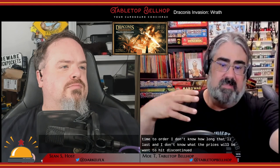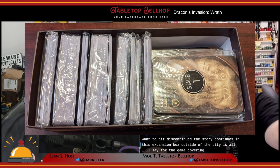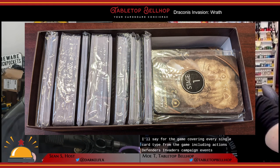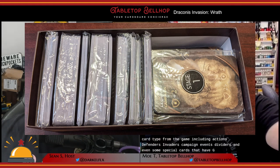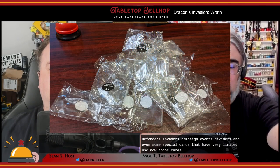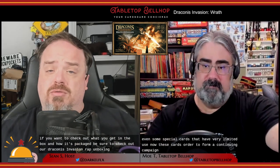Wrath continues the story from Draconis Invasion - the invading army trying to capture your kingdom - with the story spilling outside of the city. The expansion includes over 400 new cards covering every single card type from the game, including actions, defenders, invaders, campaigns, events, dividers, and some special limited-use cards. These cards are split over 13 sealed packs that can be played through in order to form a continuing campaign.